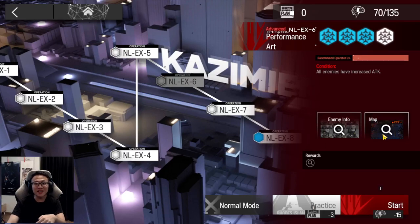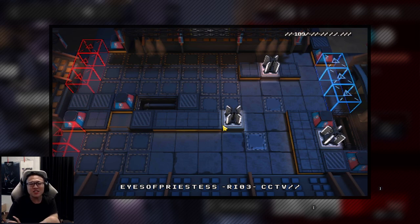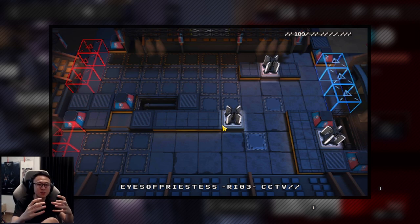NL EX6 can look like a really daunting stage for quite a few of you — it's a huge map, there's lots of enemies coming in, and it looks like there are many lanes to pay attention to as well. But if you notice the way that the enemies move, you'll see there's a bit of a congregation point, an area where all the enemies meet at the same spot. So if you can take advantage of this choke point, you can basically kill all of them in one go.